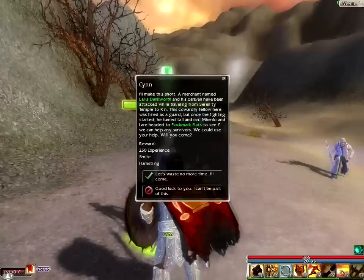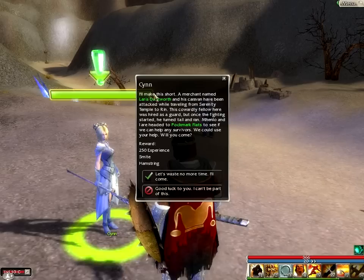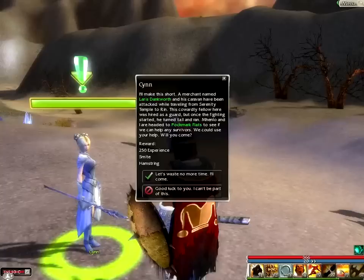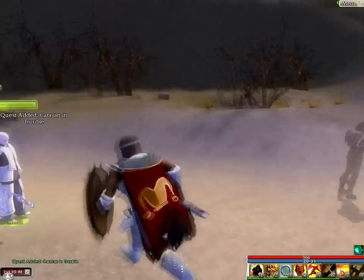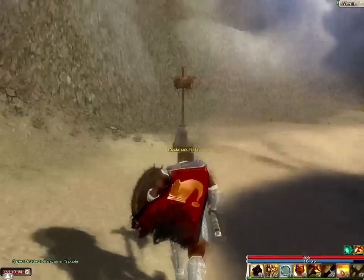What does Sin have to say? "I'll make this short. A merchant named Laris Dankworth and his caravan" — I guess he's one of the caravan guards — "have been attacked while travelling from Serenity Temple to Rin," again, Rin the capital. "This cowardly fellow here was hired as a guard but once the fighting started he turned tail and ran. Menlo and I are headed to Pockmark Flats to see if we can help any survivors — we could use your help, will you come?" "Let's waste no more time." I'll come — it's en route so I don't see why not. Here's the Pockmark Flats. Since it's en route I don't see there being any harm doing this.